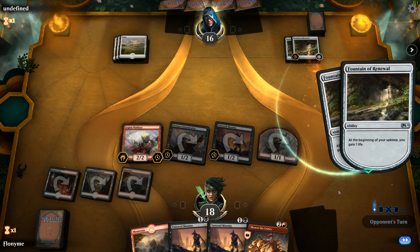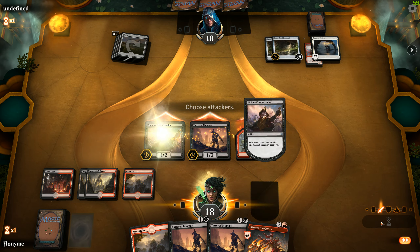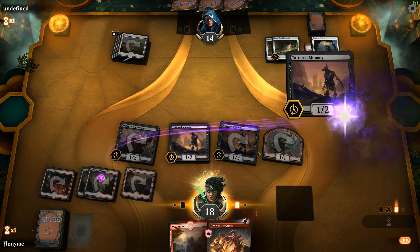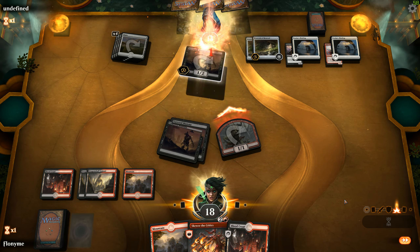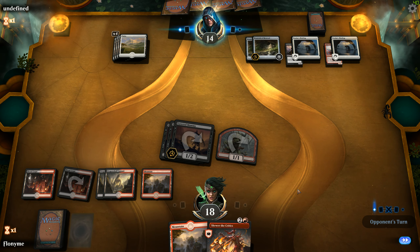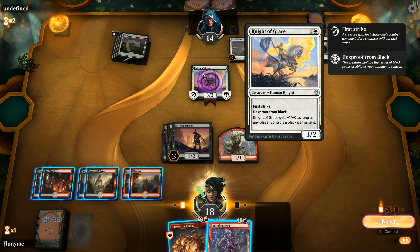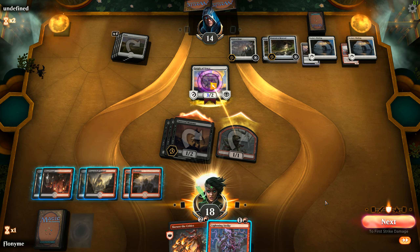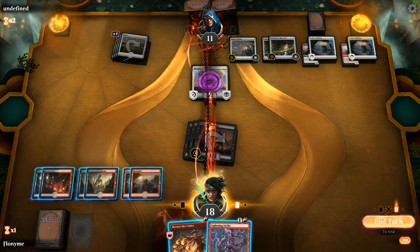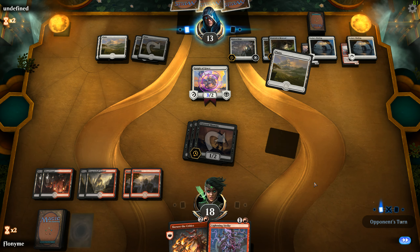Let's try to race them and see what we can do. There goes my Legion Warboss — I'd imagine a board clear is coming. We have six damage on board with our Tattered Mummies. Two Fountains and two Ixalan's Bindings — not a good sign. A Dawn of Hope too — I think we lost this one. There's not much we can do against the life he's gaining. I just kept going thinking maybe I'll win, but let's face it, I'm not winning this match. I should have quit earlier.